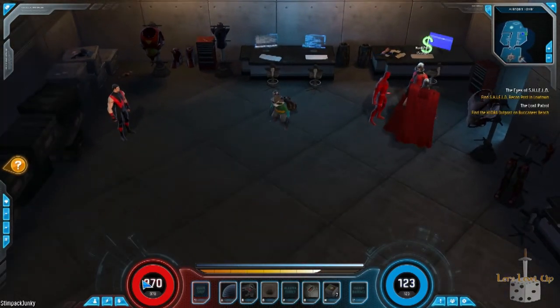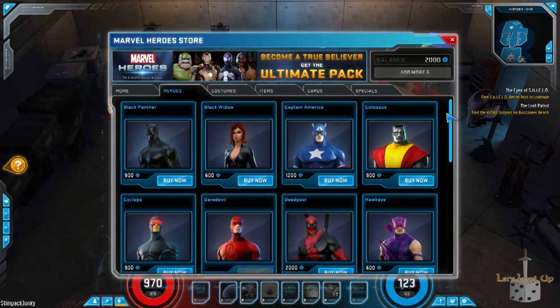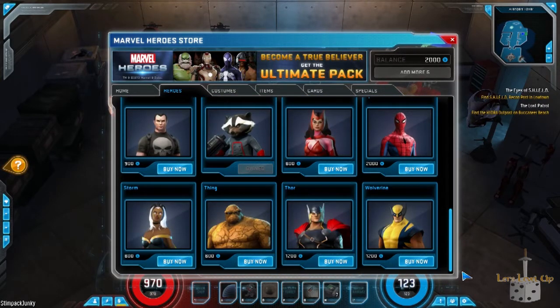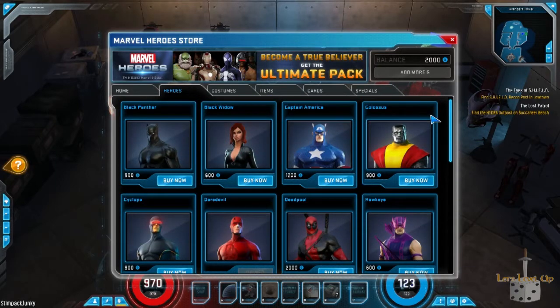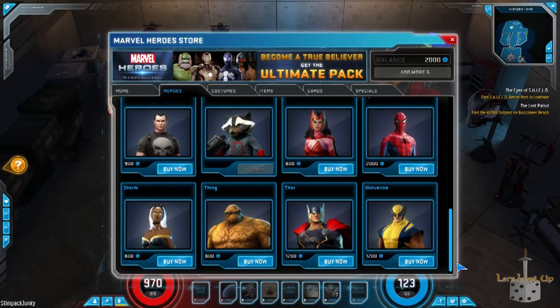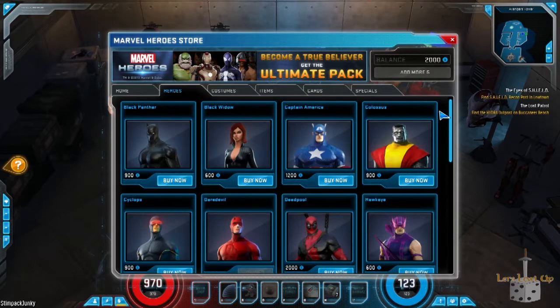Before we get into crafting, let's cover the leveling system and how powers work. This is a free-to-play game and whenever you launch the game you'll have the ability to choose between five heroes — that's The Thing, Scarlet Witch, Hawkeye, Daredevil, and Storm. One of the things Gazillion has promised is to never stop adding heroes. They have something like 3,000-plus characters that you can potentially play as this game progresses.